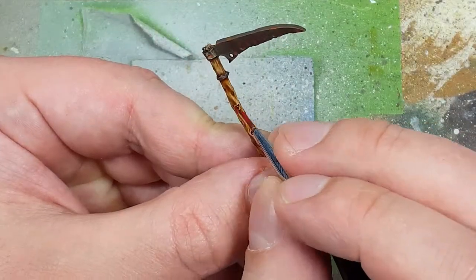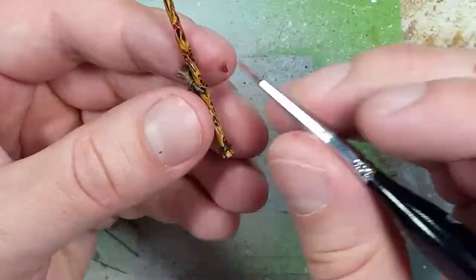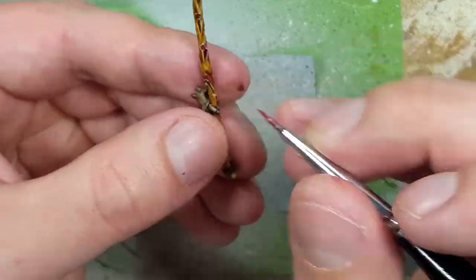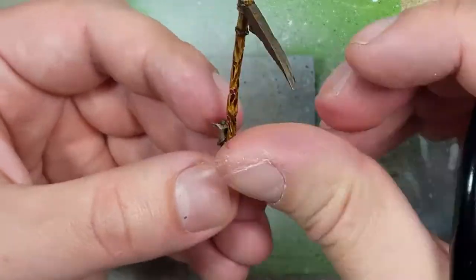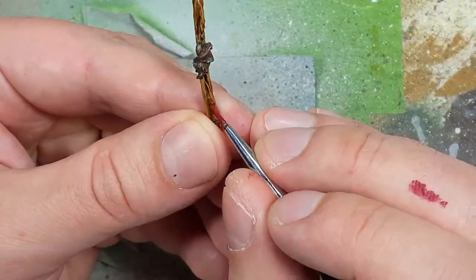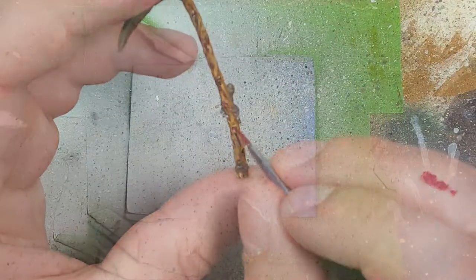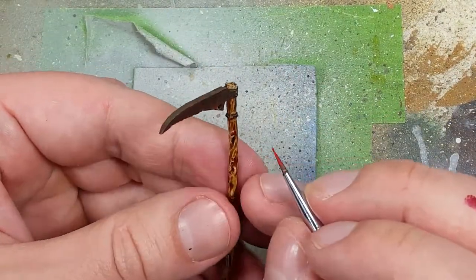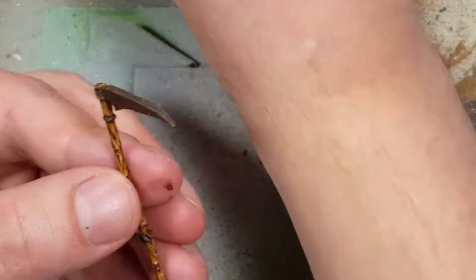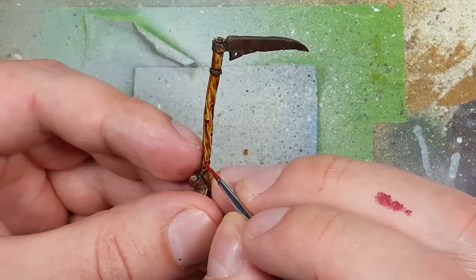Now with Corno Red and a fine brush, we're going to paint the eyes of the ghostly screaming faces in this wood staff. If it spills a little over, just wipe it clean with your finger. And once that is dry, we're going to go with Evil Sunz Scarlet and apply a tiny dot to focus the eyes, like the pupil.